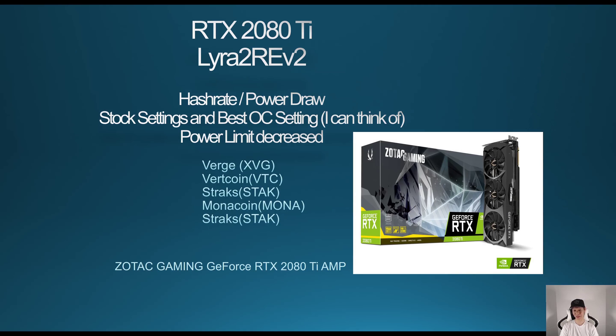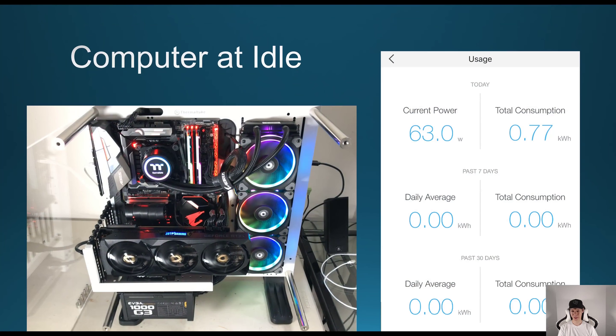I have the Zotac Gaming GeForce RTX 2080 Ti AMP Edition. I'll be going over the hash rate and power draw mining the Lyra2 algorithm, covering stock settings and the best OC settings, including decreasing the power limit. All the figures will be in the description as well. My computer at idle is around 63 watts — this is my gaming PC.